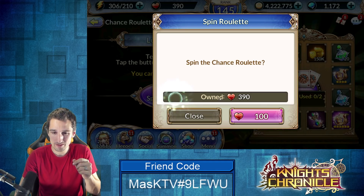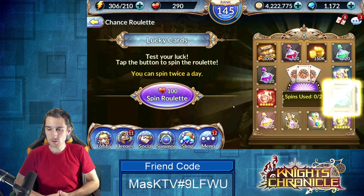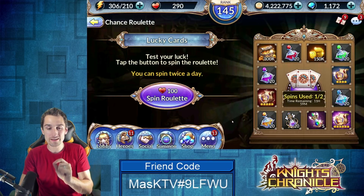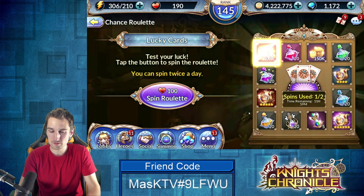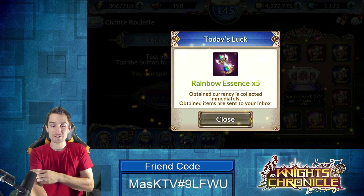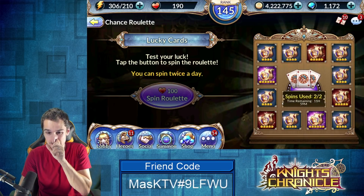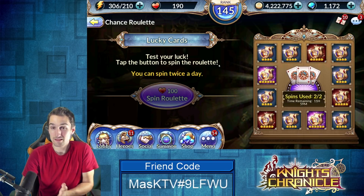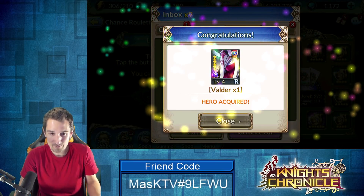Luckily we still have enough points to hit the chance roulette. Don't let me down — show me something good. Six! I've actually hit this six star hero ticket so many times off this roulette — probably the third or fourth one I've pulled. And five rainbow essences — that's actually worth a significant amount and a frustrating amount of time trying to farm.